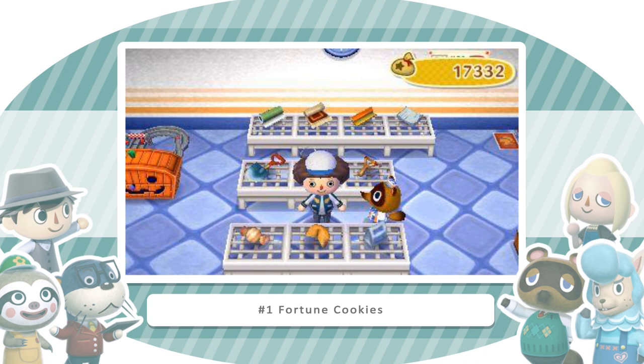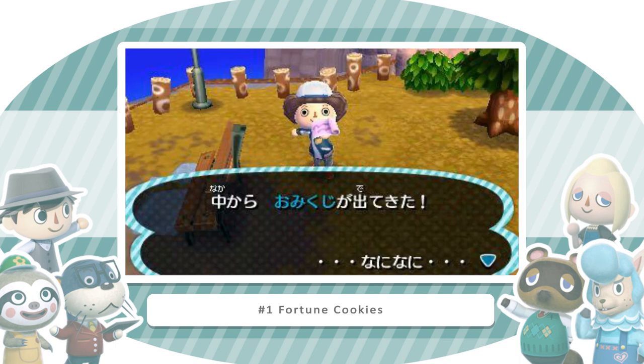One of the new items you can purchase at Tom Nook's shop is a daily fortune cookie. When you crack it open, you can read a small fortune that will sometimes affect how you go about your daily routine. You might find more rare items, animals might take a liking to you, and you may even have some bad luck and constantly trip on your face when you run around.